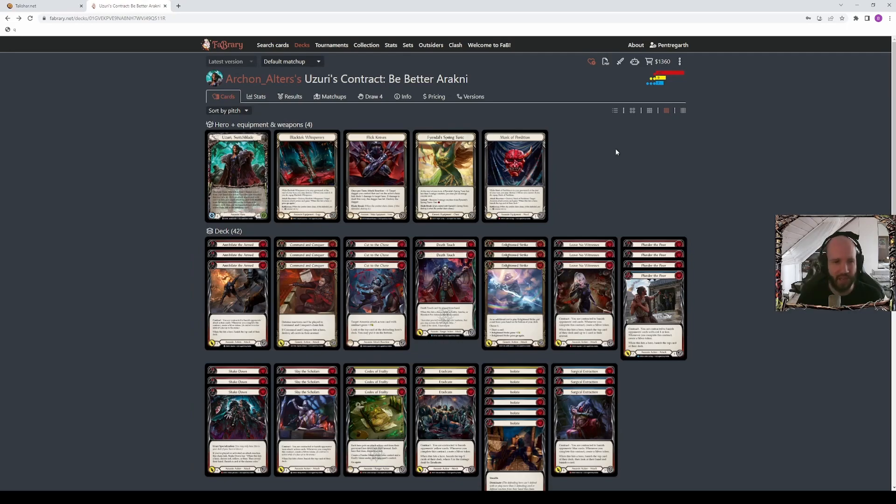When Flick Knives was first spoiled with Concealed Blade, it looked like a really cool strategy — throw daggers, get on-hit effects, make it harder to block, get the dagger back and do it all over again. But the sideboard space it uses is quite significant. Right now, Flick Knives is mostly just used to shorten their life total and occasionally you can flick a Nerve Scalpel on a very relevant hit.